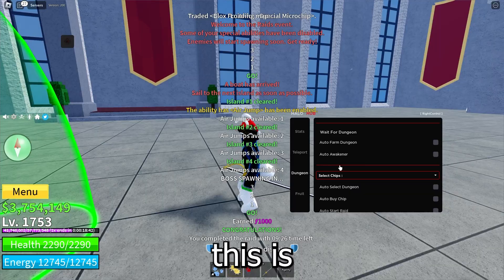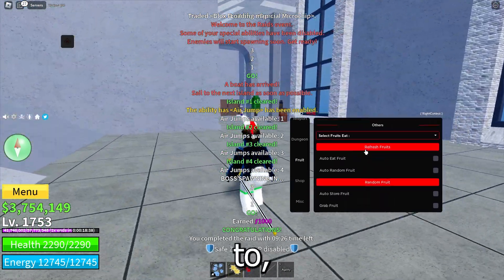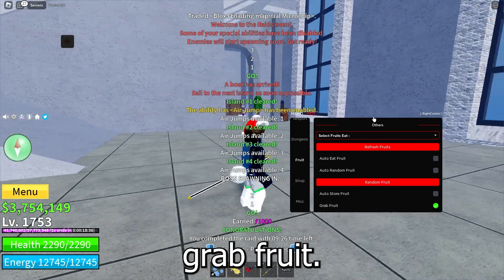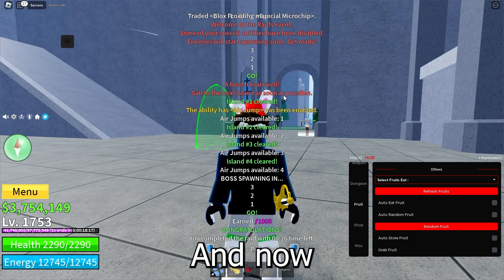It gives me a thousand fragments, so I'll have two thousand total. Now let me show you the fruit grabber — if you want to grab a fruit, just click grab fruit and if a fruit is spawned it's going to grab it. There's no fruit spawned right now, but yeah, I really hope you guys like this script.